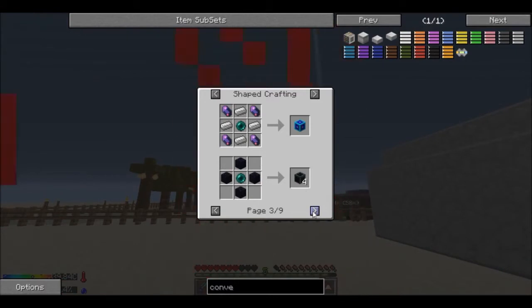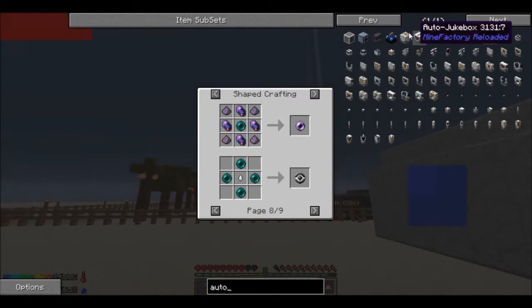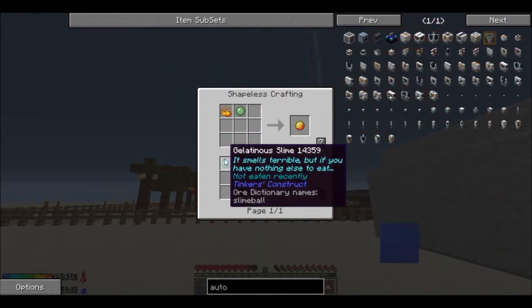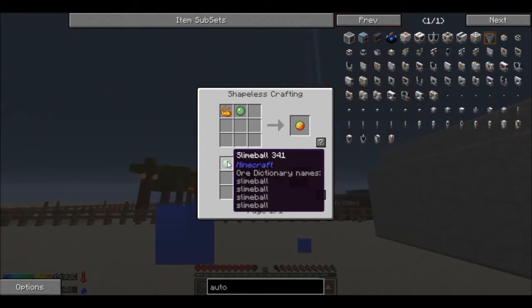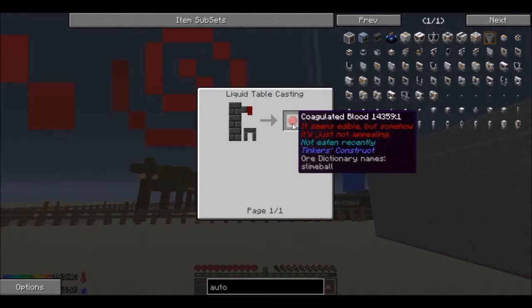We have ender pearls now, which means we can make the ender generator. What are these — the transfer nodes? Retrieval node. Flux pearls, safari net. Actually yes — safari nets are what I need, because I want to try to make the auto spawner. We need slime balls, and I don't know how to get slime balls, so if you guys could let me know that would be great. But we can also use gelatinous slime — wait, we can use congealed blood? I know how to get congealed blood: blood onto a liquid casting table.